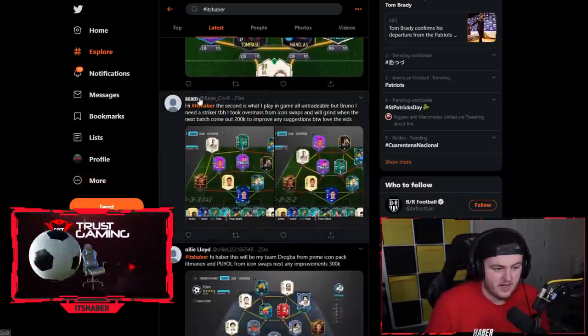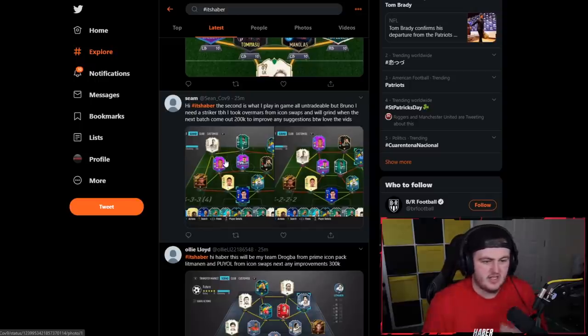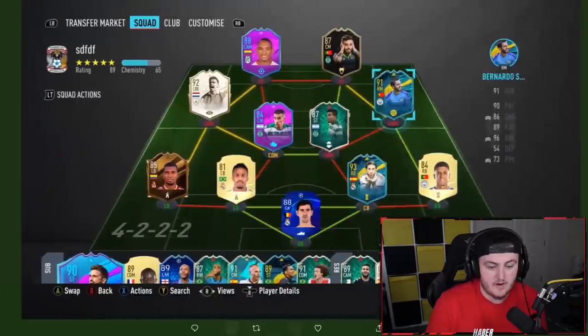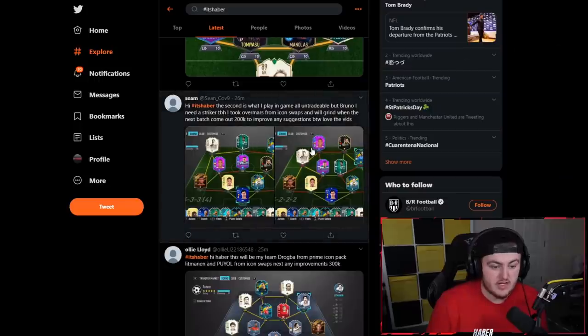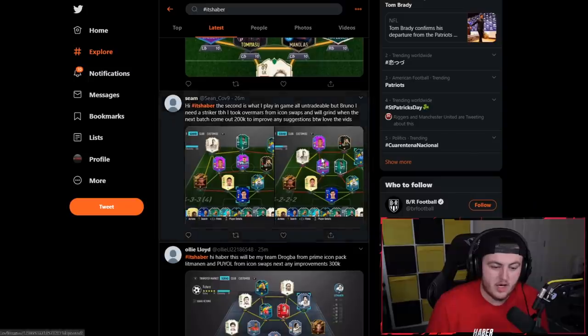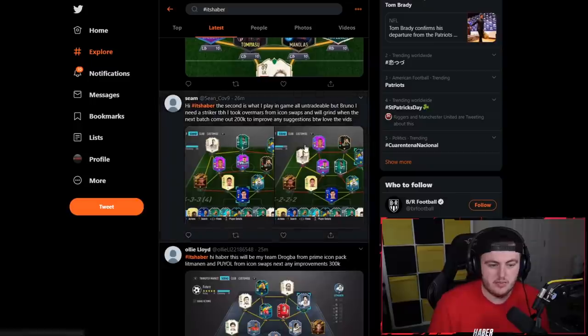Next one from Sean who says the second pick is what he plays in game, all untradeable but Bruno, and he needs a striker because he took Overmars from Icon Swaps. It's the first person I've seen take Overmars — nice looking card. Get Varane over Eder Militao, definitely. Then hold tight until Icon Swaps because only Icons are going to improve the squad. Chemistry is temperamental, but Bruno is playing as striker here — mate, get yourself inform Gabriel Jesus over Bruno to play striker, because Bruno's not a striker in this game.